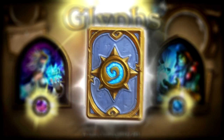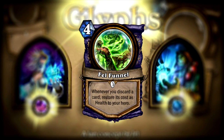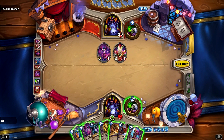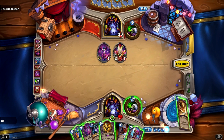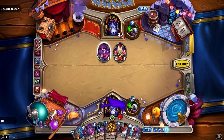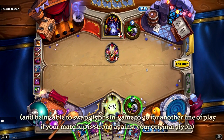Here's another glyph: Fel Funnel, a warlock common that makes it so that whenever you discard a card, the mana cost of that card will be restored as health to you. It's no secret that Blizzard has been pushing this mechanic further and further with recent expansions. The idea of the glyphs is that they alter your gameplay and passively aid whatever plan you're pursuing. So say you're playing discard lock — your plan is obviously to discard cards — and the glyphs help you push that even further through these passive effects.